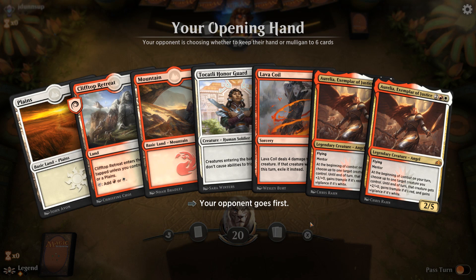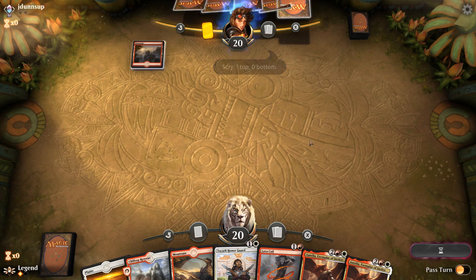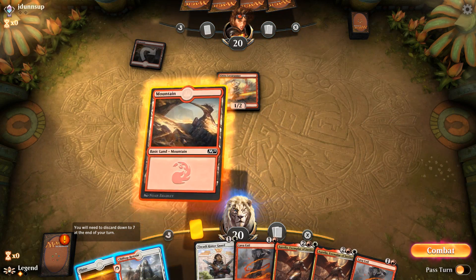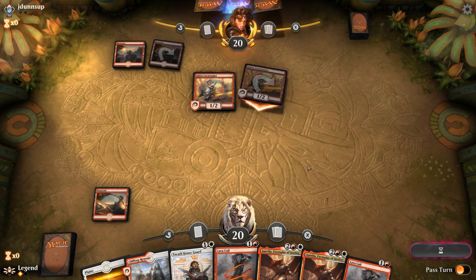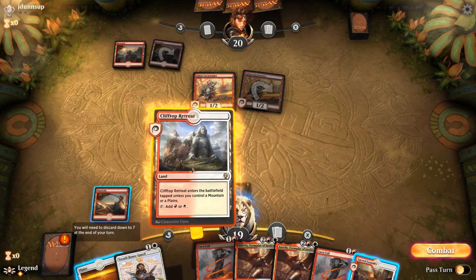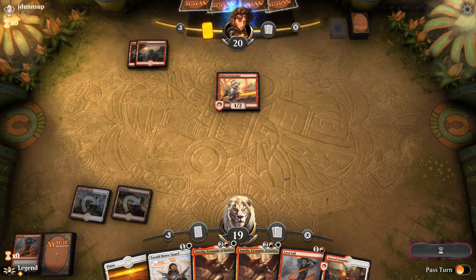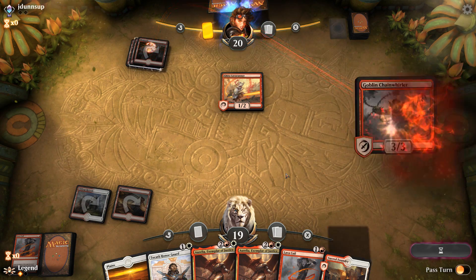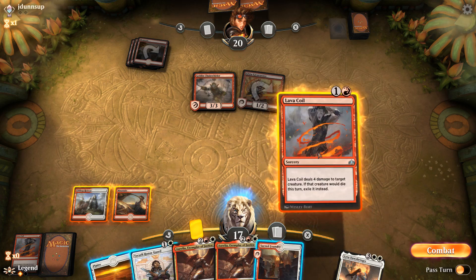Opponent is on the play this game. The hand is acceptable — turn two Lava Coil or Honor Guard, then Aurelia to help us stabilize. Turn one Lava Runner. If the opponent plays something like a Steamkin we want to Lava Coil it, otherwise we could play Honor Guard. However, Wizard's Lightning for one mana can deal with Honor Guard, and then if we play Honor Guard into Wizard's Lightning into another burn spell we're taking four damage. So we might be better off playing Lava Coil on the Lava Runner. Opponent plays a Chainwhirler, which Honor Guard could have partially prevented, but we'll Lava Coil the Chainwhirler and play a tapped Sacred Foundry instead.